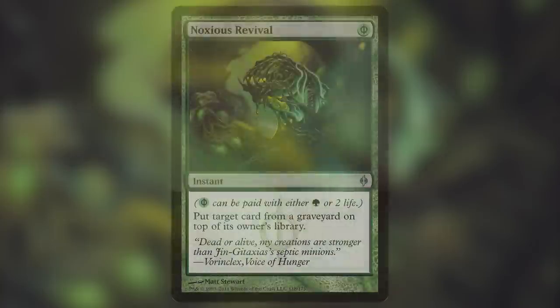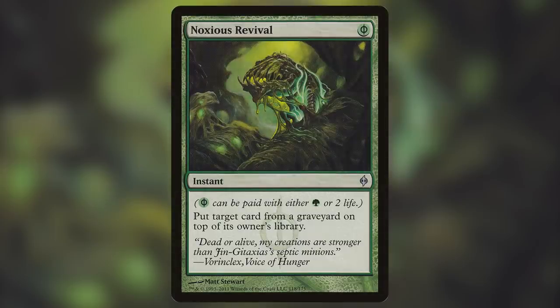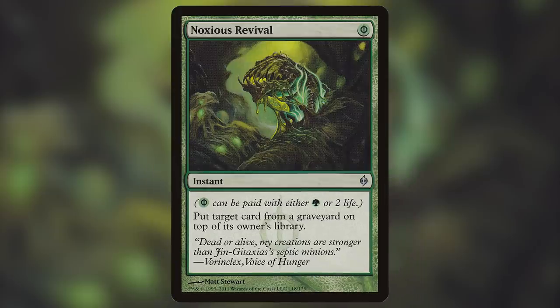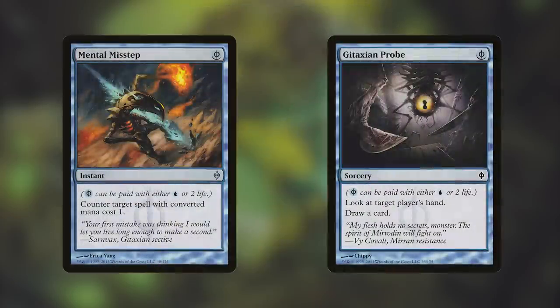Number 8 on our list is Noxious Revival. This card is 1 Phyrexian green mana — meaning you can either pay green or 2 life — and it's an instant that reads: Put target card from a graveyard on top of its owner's library. Wizards admits that Phyrexian mana was a mistake and this is the only set where this type of mana exists. It was so broken that they had to end up banning a lot of its kin from other formats, like Mental Misstep, Gitaxian Probe, and others. This one hasn't been banned but has seen a big climb in price as it has never been reprinted.